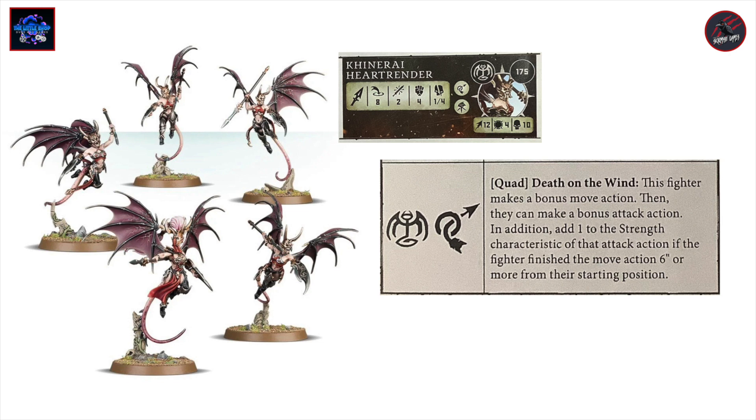The Shrike leader gets a leader ability we've already seen, but all Heart Renders get a new ability from the Agile rune mark — a quad called Death on the Wind. The fighter makes a bonus move action and then a bonus attack action, and you can add one to the strength of that attack if the fighter finished the move six inches or more from their starting position. So potentially you could use your first action to move in, then use the quad bonus to do another move and attack, and still disengage afterwards. There are some really nice tactical options here with the Heart Renders.